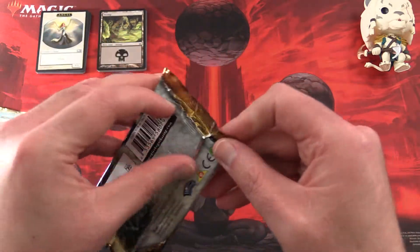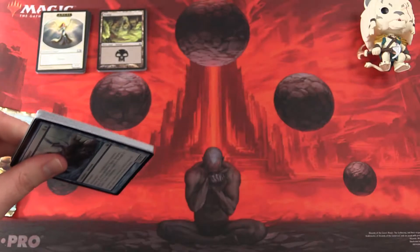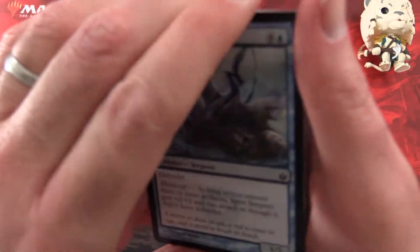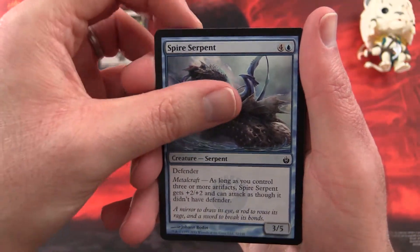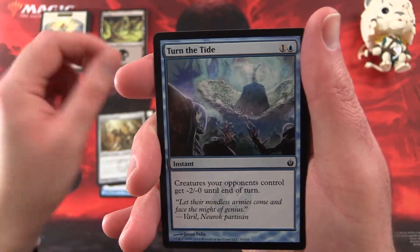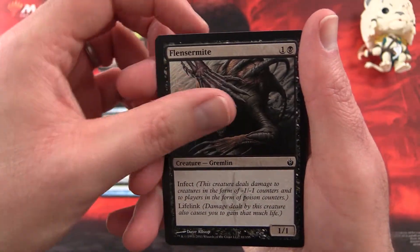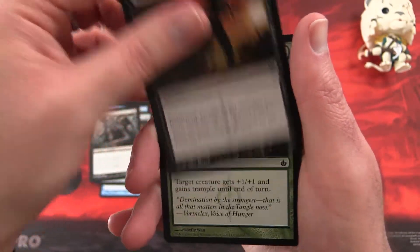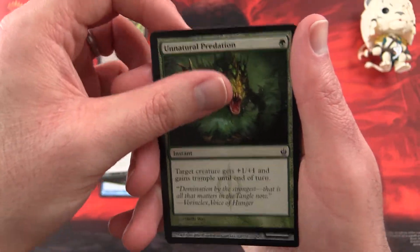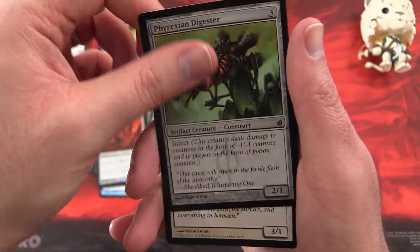Next up we have Mirrodin Besieged, working our way back through the Scars of Mirrodin Block. We start off with Spire Serpent, Master's Call, Bladed Sentinels, Turn the Tide, Shriekhorn, Fleshmite, Morbid Plunder, Unnatural Predation, Rusted Slasher, and Phyrexian Digester.